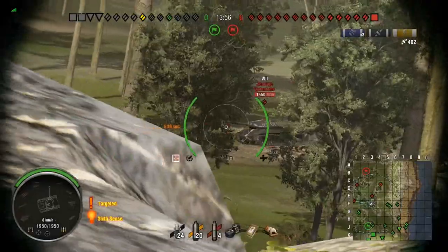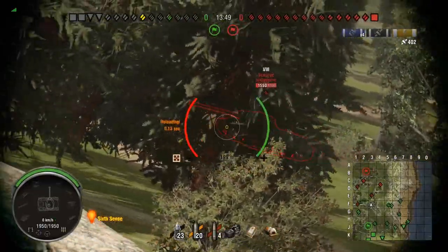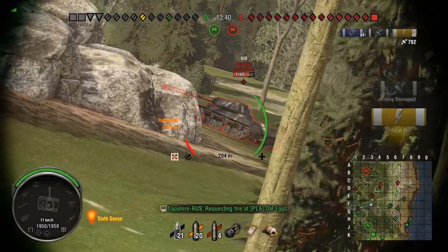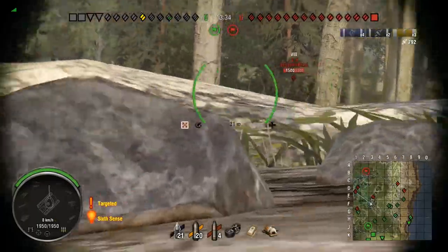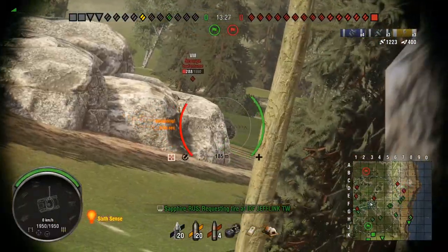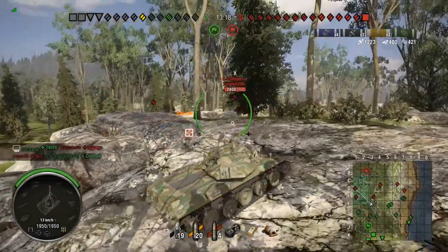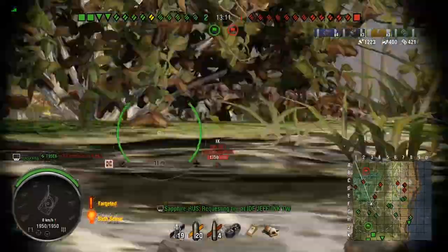Now we're on Karn in this tank, and the distances we'll be fighting at are a little different. We've come to probably the best position on this map — the F3 area — because you can do so much from it. It's a very central position so you get vision across the 6 line, the 1 line, 2, 3, and 4, and you also have a good shooting position against all of these guys.